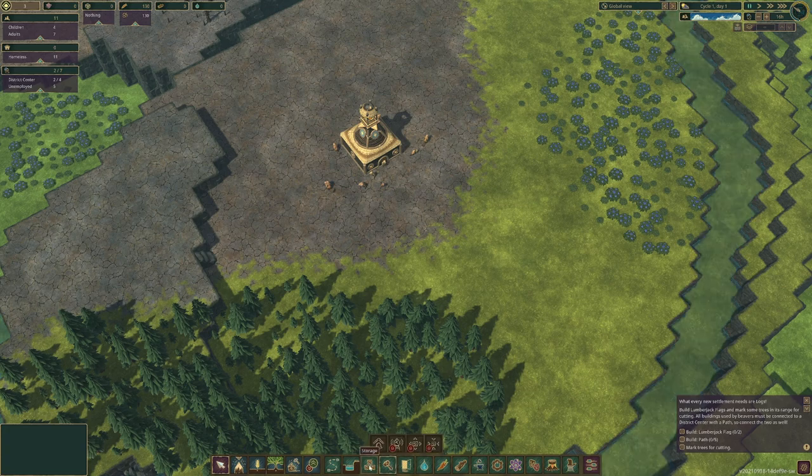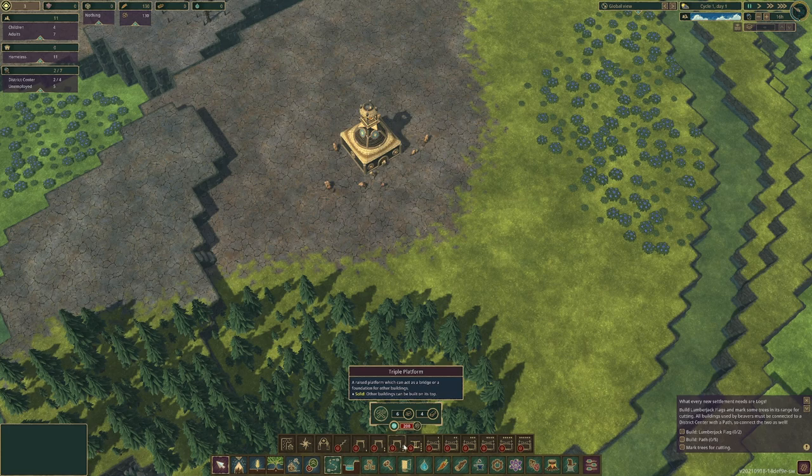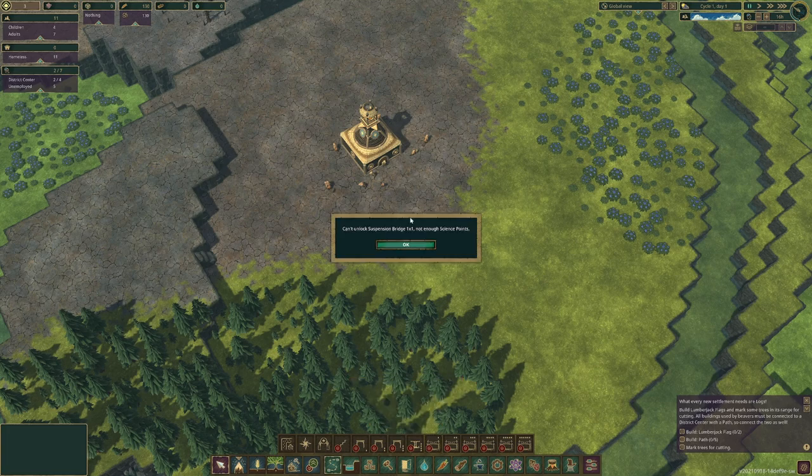The cool thing is there are a bunch of things that are locked. It's completely up to you how you want to unlock them, because all you need is research points — once you have them, you just say I want to unlock this. You cannot unlock things without science points though. It's pretty cool that you can wait and do whatever you want to do; you don't have to build a lot of stuff.